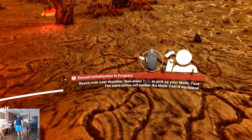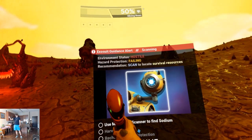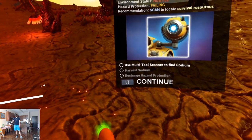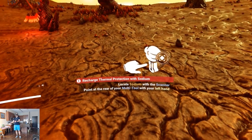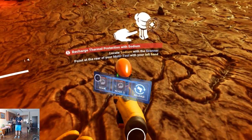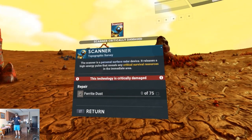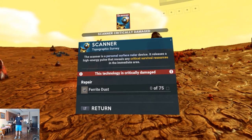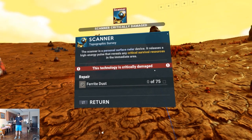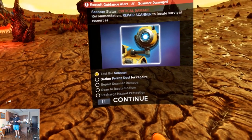Exosuit initialization in process. Reach over your shoulder, press right grip to pick up your multi-tool. Hostile environment — failing scan to locate survival resources. Left trigger to recharge thermal protection with sodium. Locate sodium with the scanner — point at the rear of your multi-tool with your left hand. The scanner is a personal surface radar device; it releases a high energy pulse that reveals critical survival resources like sodium. But this technology is critically damaged — we need ferrite dust to repair our scanner.